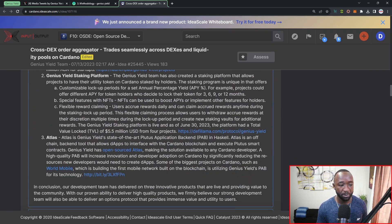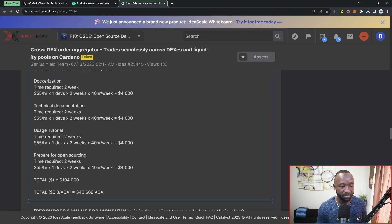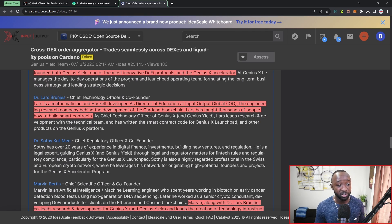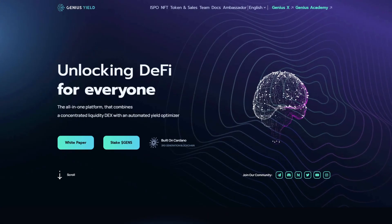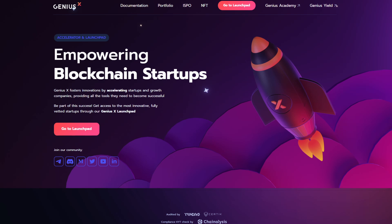I want to quickly touch on the actual team members as part of this proposal. We have a robust team backed by Dr. Lars Brünjes, Laurent Balandis, Dr. Sathia Coleman, and Marvin Burton, who I've had on the channel to discuss Maestro — an infrastructure platform building on Cardano. Laurent is a serial entrepreneur focused on digital online businesses for over 20 years. He's co-founded both Genius Yield, the DEX, and Genius X, their accelerator program.